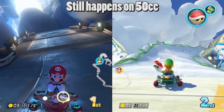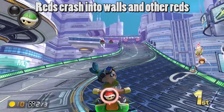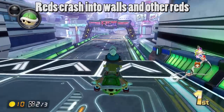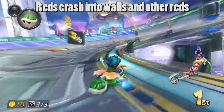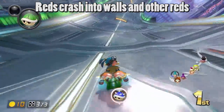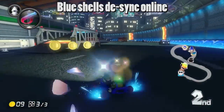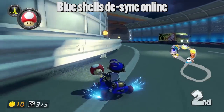This can cause balancing issues on 200cc. If you have multiple red shells, you would have to space them out so that the red shells don't crash into each other because they're going so slow. You also need to account for the extended invincibility frames if one of them does land a hit, and you have to use them in a place where the player ahead can't guide them into a wall. In online play, the slow-moving blue shells can desync on players' screens, causing them to explode earlier or later than they actually do.